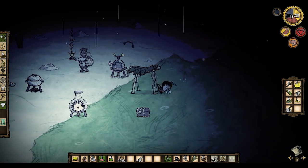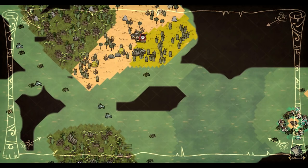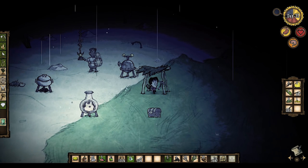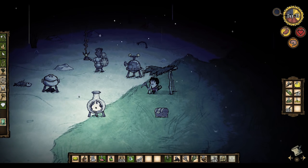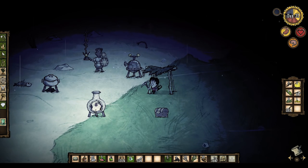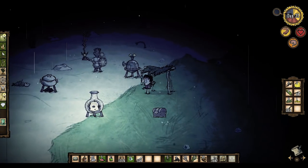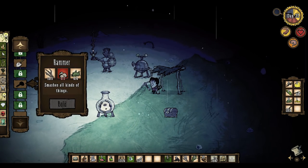Hey guys, welcome back to more Don't Starve Shipwrecked. Now we've relocated to this wonderful island. I have a horrible sinking feeling that we may die to the Whalenado or something it's called. I recently encountered it in some private playthroughs and it just wrecked me, and we do not have a touchstone anymore thanks to poison. So I'm a little bit worried about what the future holds for us — not too positive an outlook, sadly, but we shall see.